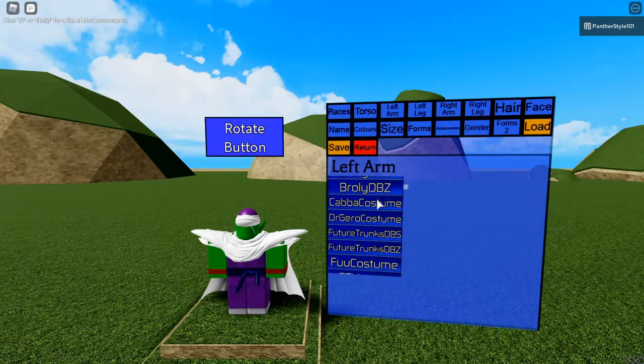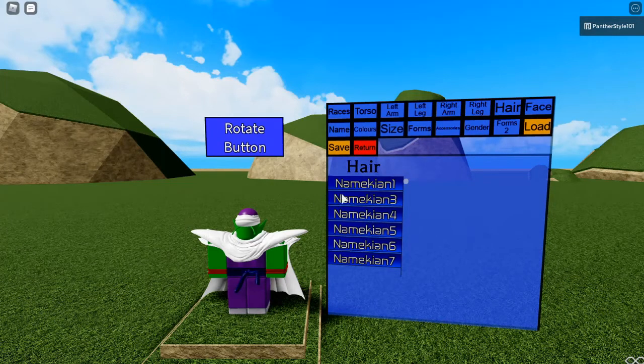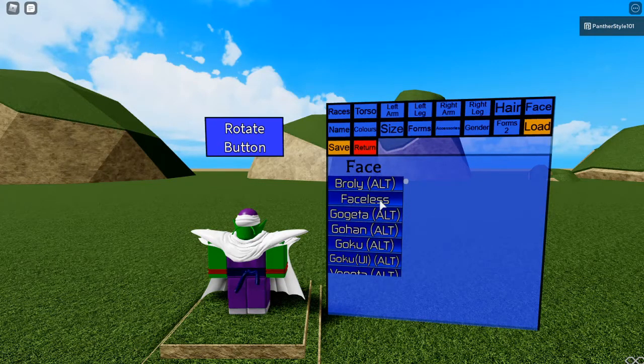For the left arm, believe it or not, instead of using Piccolo's costume, I decided to use Gohan's costume as it fit more. Left leg and right leg, I did use Piccolo's costume. His hair is just Namekian one, because that's his. I actually kept the face faceless — you might be wondering why. There's a simple answer: with the face, I'm going to add my own face. You're probably thinking it requires VIP, the thing that costs hundreds of Robux. But here's a twist — the overhaul added it so anyone can make their own face or clothing, which I find pretty cool. You could use one of the default faces, but I find it better to use one of the faces from a group called Face 7. I'm going to leave those in the description. They have amazing faces that you can pick from.